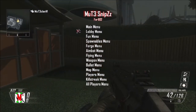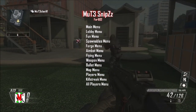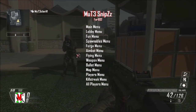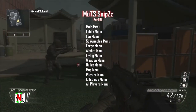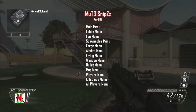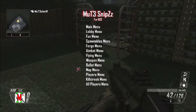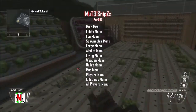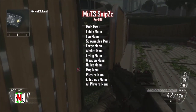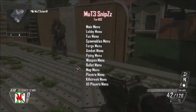This is the scroller - it's prestige 15. You've got main mods, lobby menu, fun menu, spawnables menu, forge menu, aimbot menu, flying menu, weapon menu, bullet menu, map menu, player menu, killstreak menu, and all players menu. This menu took me ages to make, but it only took me two hours to export the file and do the other things.